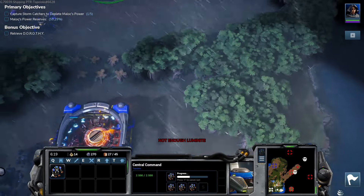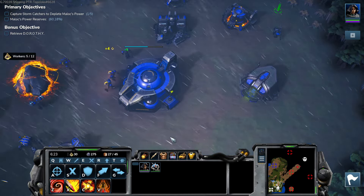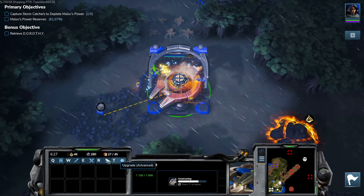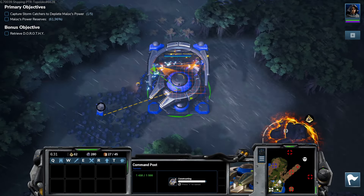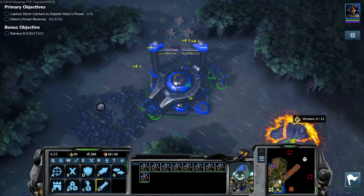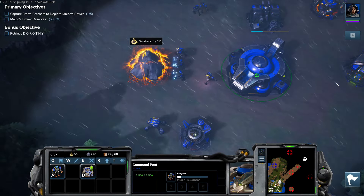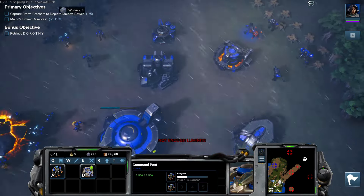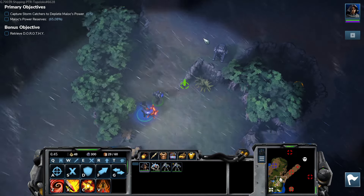How are our expansions looking? Decent. This is going quickly — very quickly. This is going to give us quite a bit of Luminite, I think. Once we have that, we will be in a pretty good position.